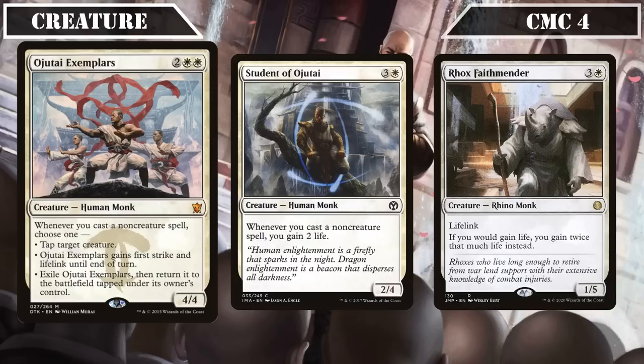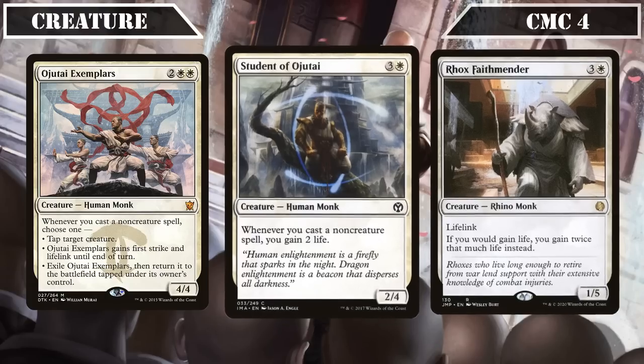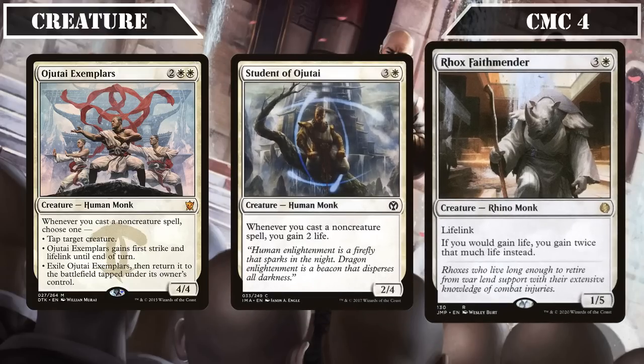Student of Ojatai is a 2/4 that, whenever we cast a non-creature spell, gains us 2 life — a straightforward source of life gain we'll get lots of mileage out of throughout the game, sometimes multiple times per turn. Roc's Faith Mender is a 1/5 with lifelink that, if we would gain life, has us gain twice that much life instead — on its own doubling every single one of our life gain sources to make our commander's AOE tribal pump twice as effective, while also possessing a very solid toughness which allows it to swing in reliably even without evasion.